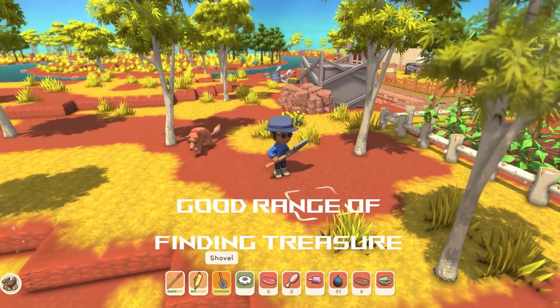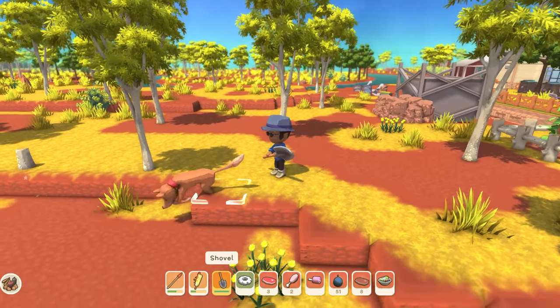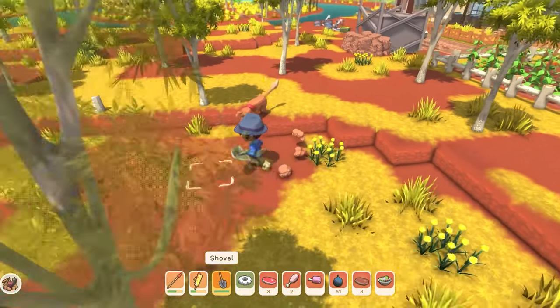Their range for finding treasure is actually really good — it's about 5 or 6 tiles. So they've got a good range on it and they'll sniff it out for you at a fair distance.